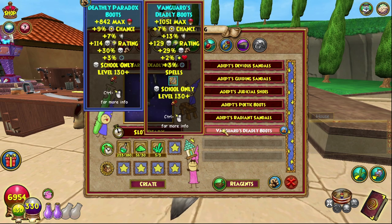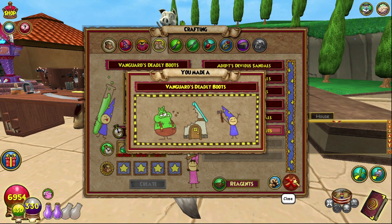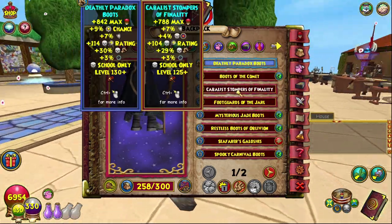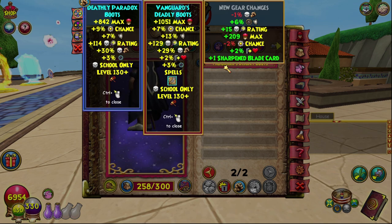I'm sure someone else has a great guide on how to get all of that, but let's create these bad boys. We're actually going to be adding them to our main set right away. There they are on page two — let's lock them instantly because we're going to be keeping them.